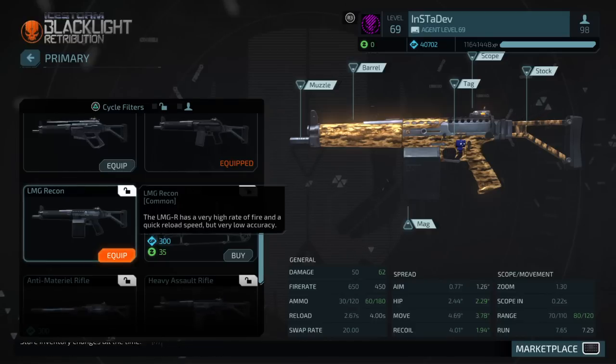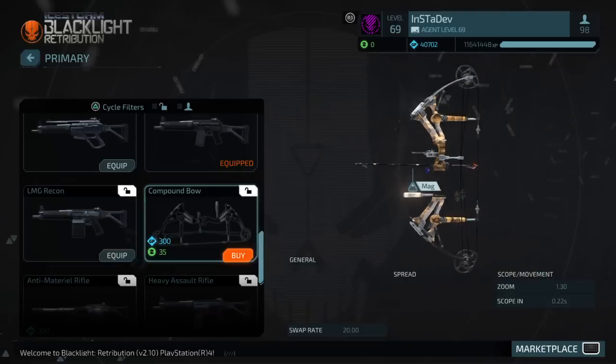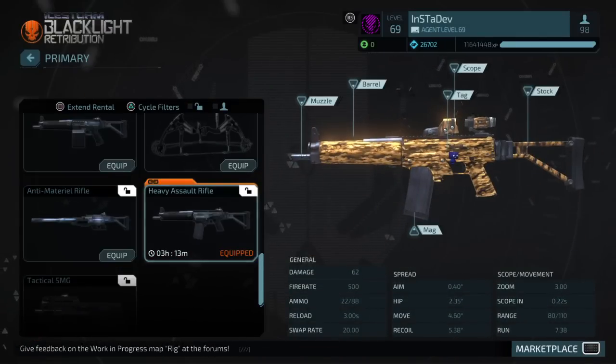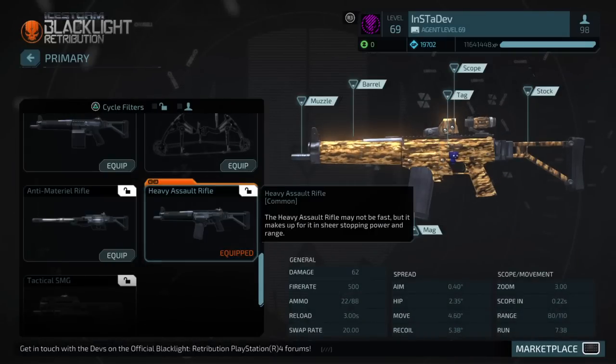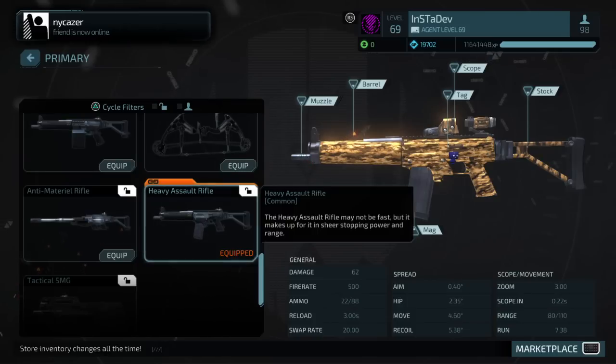LMG recon I got from a lottery box. Compound bow permanent, done. Anti-material rifle permanent, done. Heavy assault rifle permanent, done. I literally just bought every single weapon in the game with GP permanently. I started with 80,000 GP and now I currently have 19,000. Look how much money I just spent.